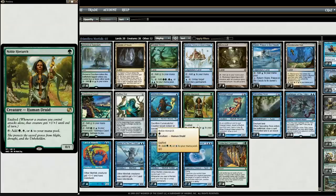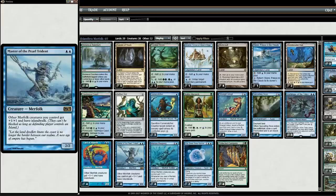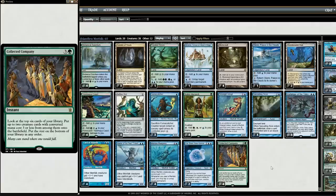Noble Hierarch is really good in the deck because we can ramp faster, and we also have Exalted, which is nice. Collected Company is really good because it can be played as an instant. So your opponent sets up all their blockers, they think they can win in the exchange, and all of a sudden Collected Company comes out. You drop a few lords, and now you have the better exchange. This idea of putting Green in with Merfolk isn't new — as soon as Collected Company was released, a good number of people tried it.